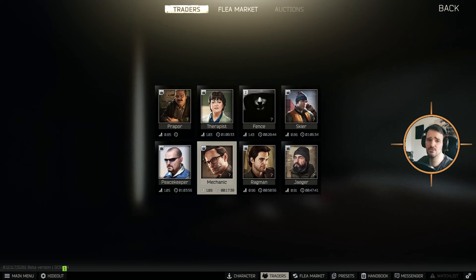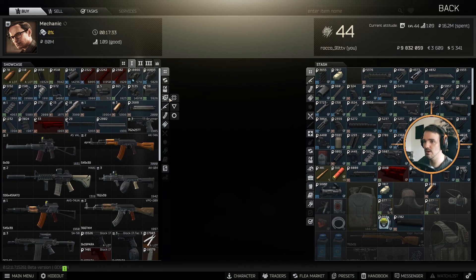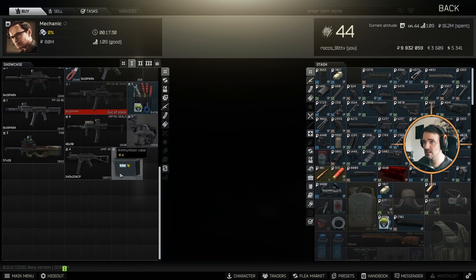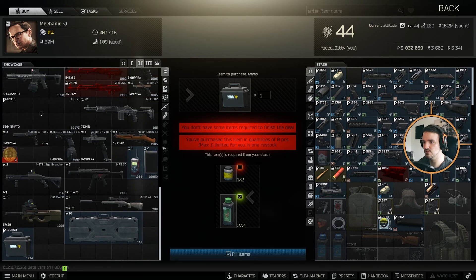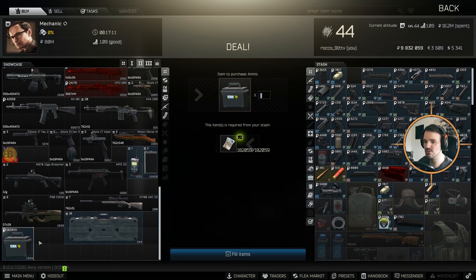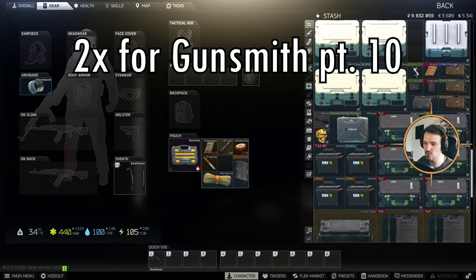You can get it through various task rewards, but you should obtain it prior to that whenever you have the chance. It is a Mechanic level one barter — green gunpowder and two thermites are what you need to turn in to obtain it. Mechanic level two also sells it for 180,000 rubles, which is very nice. You can also get two as a quest reward for Gunsmith Part 10.